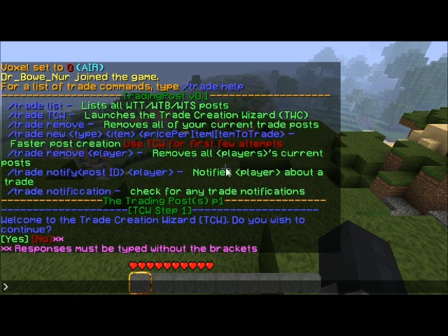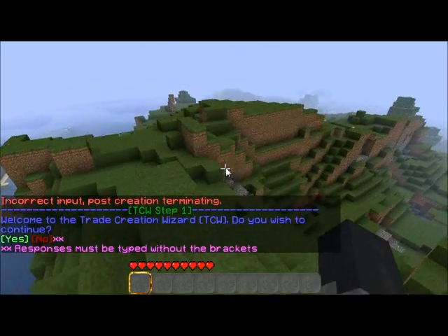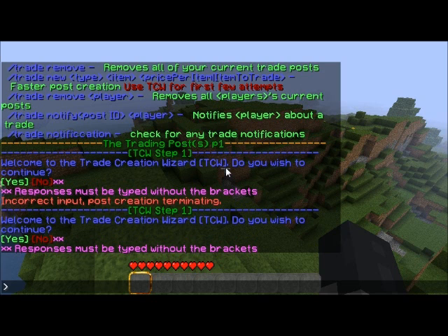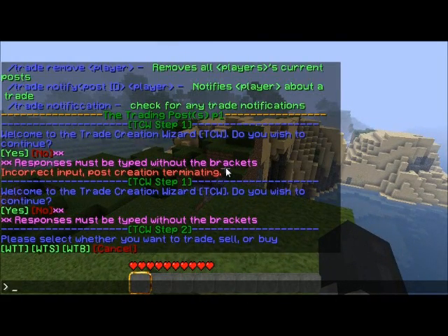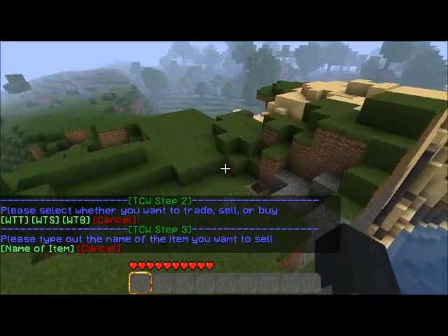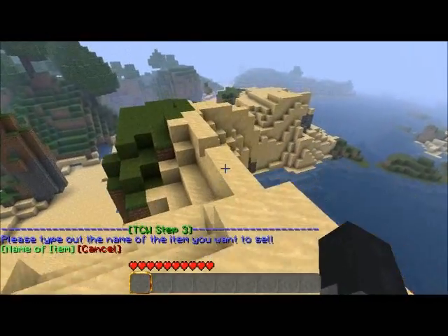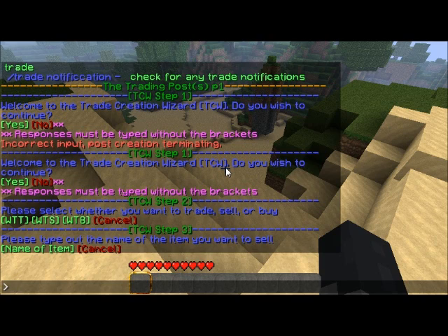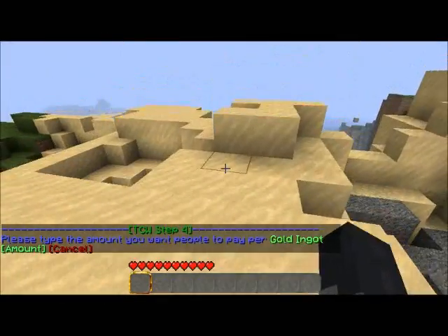Welcome to the trade creation wizard. Do you wish to continue? I tell the player right out that responses must be typed without the brackets. If they type it in the brackets — like so — I'm going to completely ignore that. Yes. Oh, post creation terminating — clearly I did something wrong, so we're going to try that again. If you want to cancel out, you hit no, or as I just showed you, you post something wrong. So we're going to continue — we're going to hit yes. Please select whether you want to trade, sell, or buy. We want to sell. This is completely commandless — you're just typing in prompts as it gives them to you, and it is not sending it to other players. You are in your own little chat channel with this trade creation wizard.